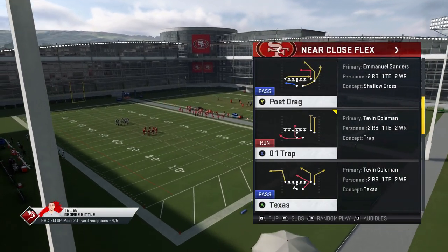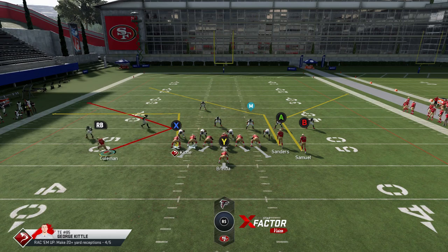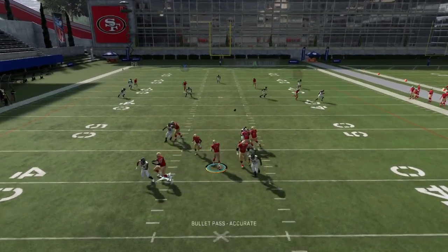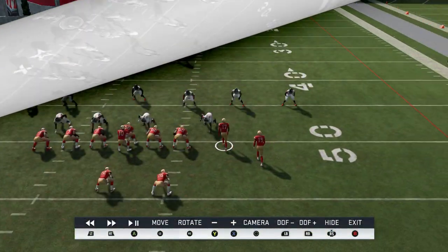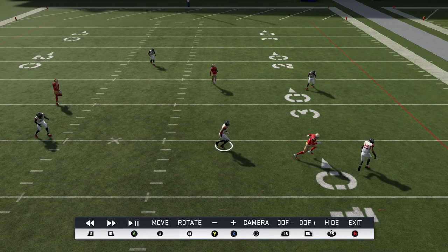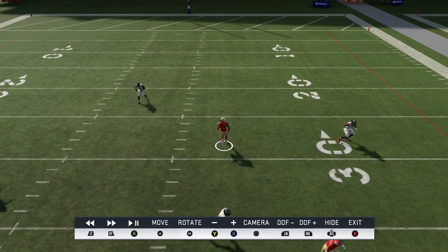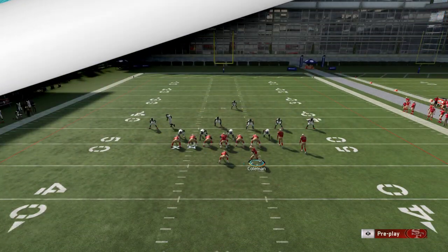The last play is the Texas — a cover 3 one-play touchdown. Motion your running back first to move the safety in the middle of the field. Then put the X route on a streak, the A route on a streak, and the B route on an out route — smart route that at 10 yards. The two streaks pull the safety to the left, then you hit the out route over the top. The second that cornerback stops, it's pretty much game over — just bullet pass lead outside right through the gap.